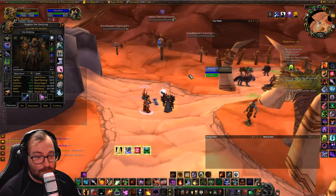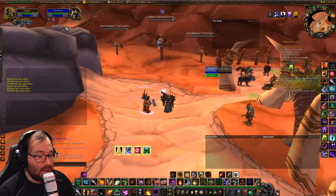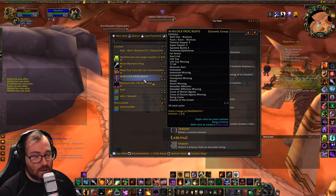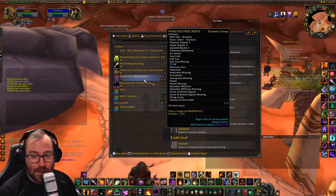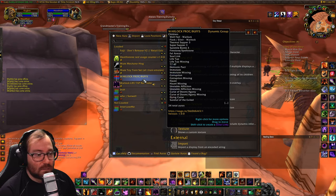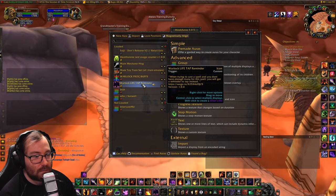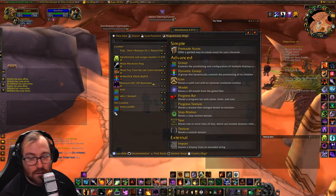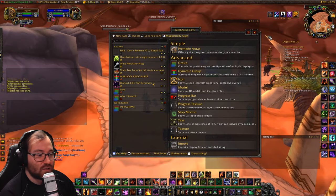For WeakAuras, the biggest one I use is 'Warlocks Procs and Buffs' — it's modified and I'll try to put it in the comments. There are tons of WeakAuras out there; find the ones that work for you. I also use a Healthstone raid usage counter that shows how many people are using it, so when that number is high I can drop a Soul Well. And a Life Tap reminder that makes a noise when I run out of mana, telling me to Life Tap.